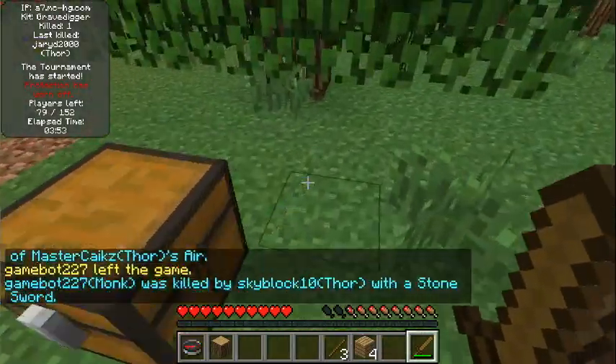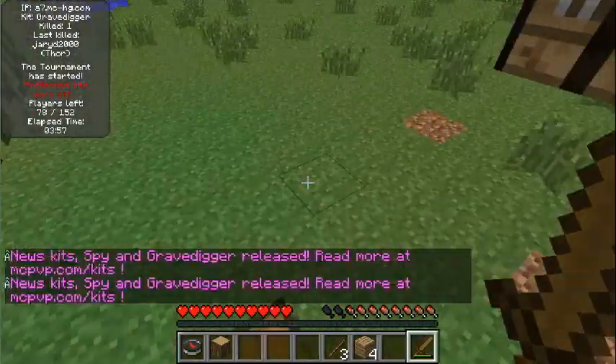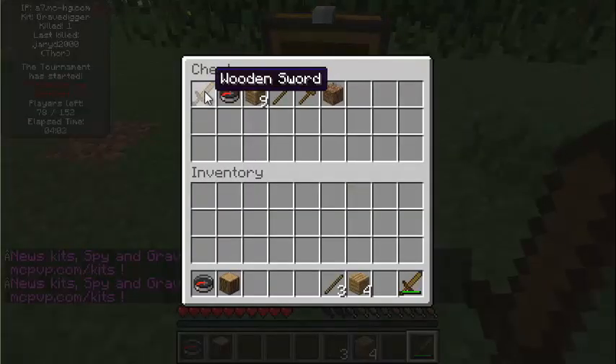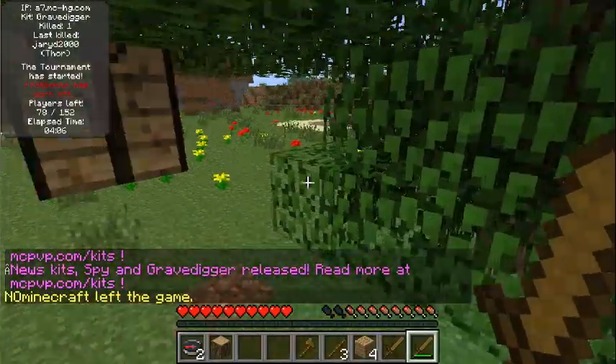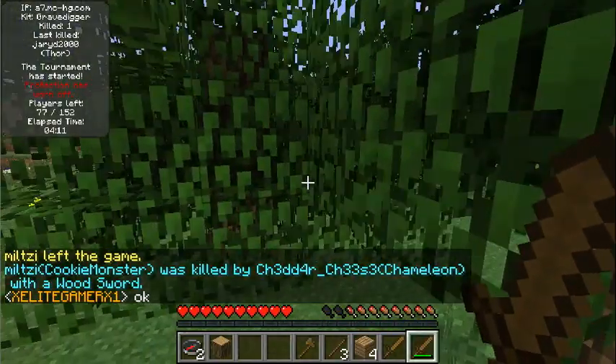I'm wondering if this works on monks or not. But yeah, that's pretty much all there is to this kit. It really helps if you want to go through their stuff — say you just want the sword, the compass, and the axe. You can get that easily without spamming your inventory. So this is good if you're going to kill a lot of people.